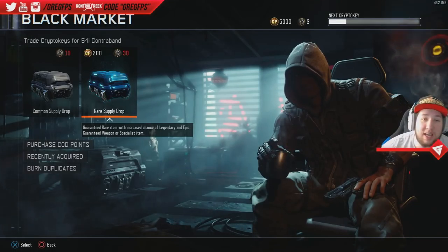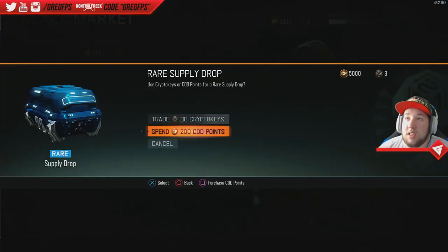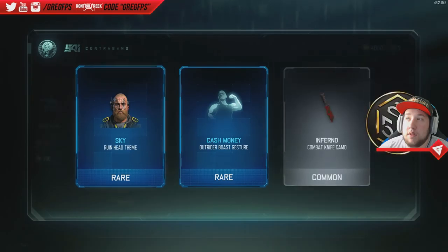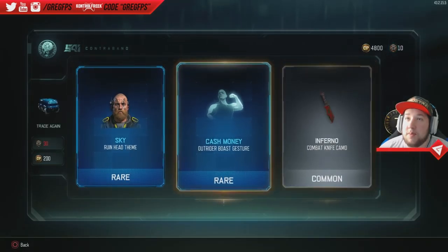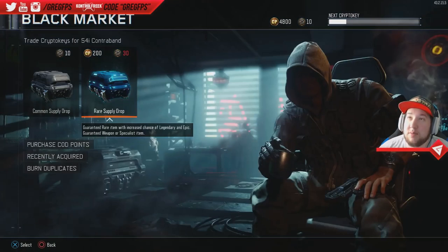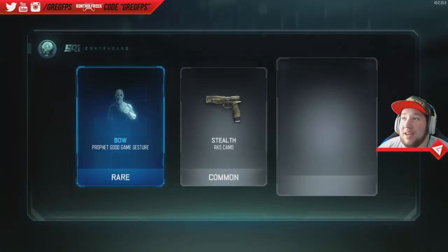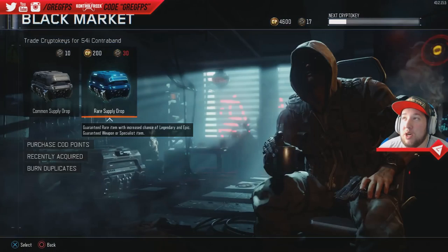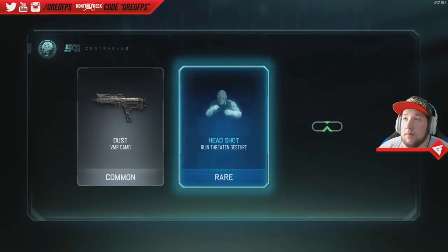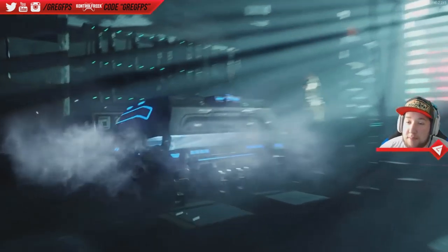I really want to get a wrench or something — that's what I want the most. I got two rares, that's pretty good I'd say. Come on, I want epics and I want the wrench so bad. Got seven more crypto keys — I like how you get the bonus, that's pretty cool. You get so many gestures, it's crazy man. Come on, epic!